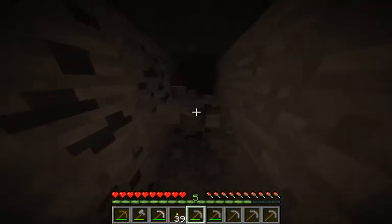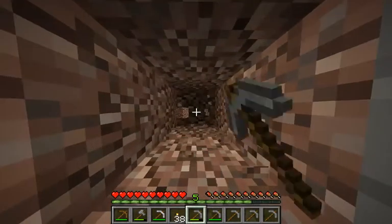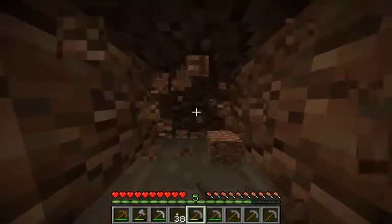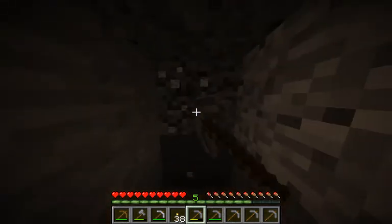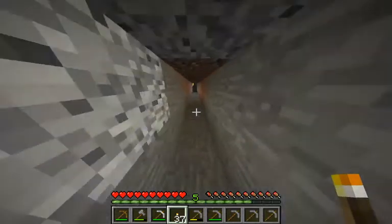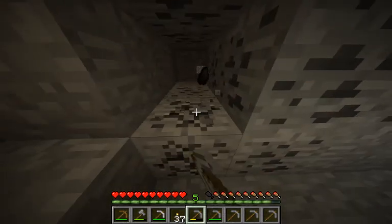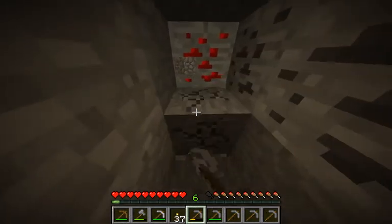We do have some coal here but I'm not going to get it just yet since we already almost have a stack of it. I do hear lava though, so that's not the best of signs. Hopefully we can find a cavern of some sort because it wouldn't be the best if we were just mining like this and didn't find anything. I'm going to do a very simple two-block mine shaft or strip mine — this covers more ground and is actually more efficient. We did find some redstone so let's go ahead and grab this.